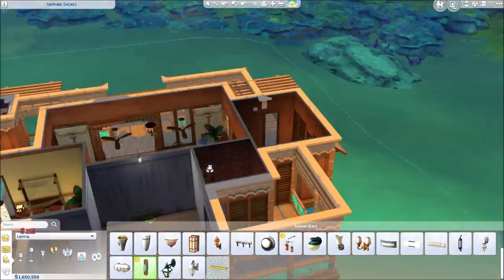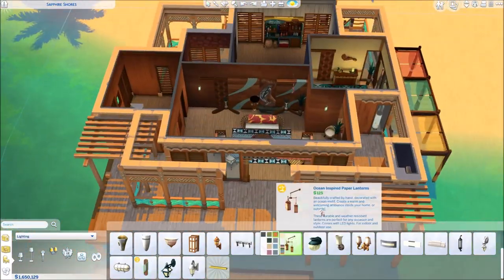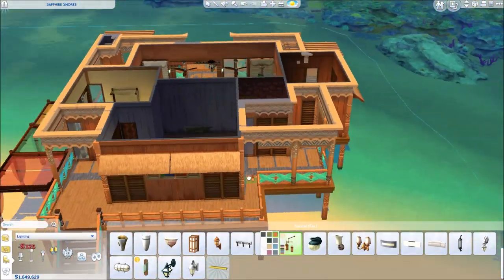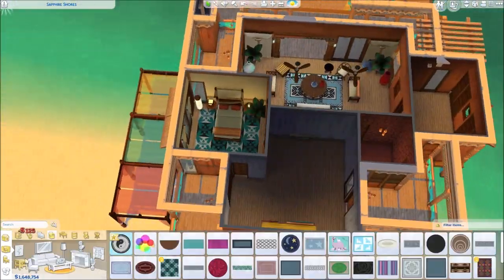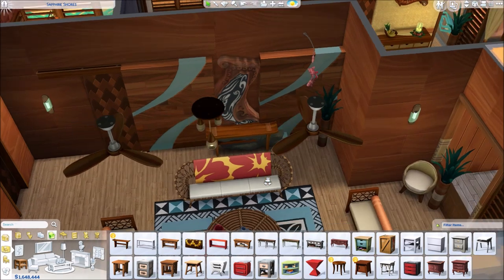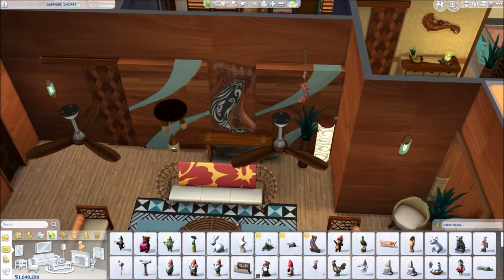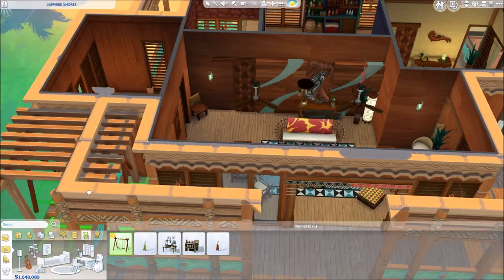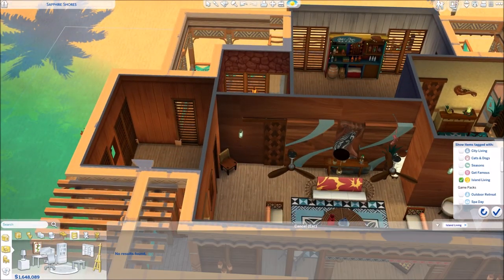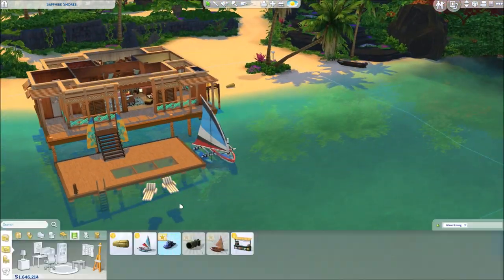We don't have that many objects though. I think it is even less objects in build and buy mode than in Strangerville, which is a gameplay pack. But we have a new world, Sims can swim in the sea, and we have mermaids, so tons and tons of new gameplay. I think they just focused more on that. I'm really happy with the objects we have — there's no object where I was like, what the hell, we didn't even ask for this.